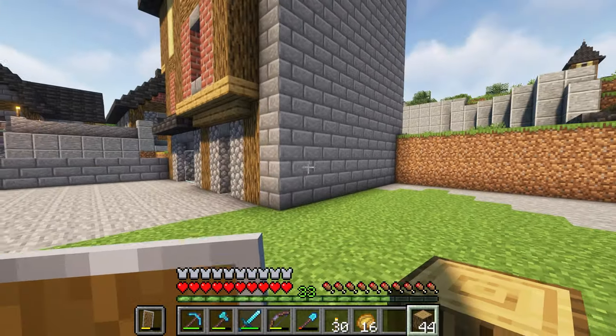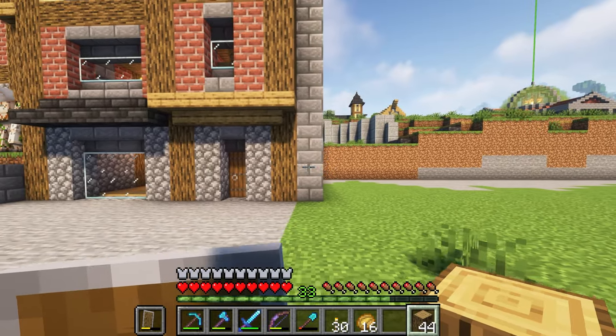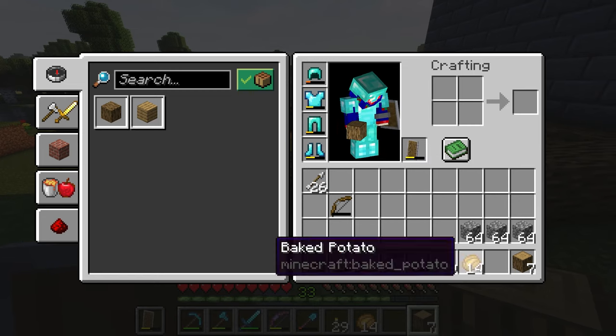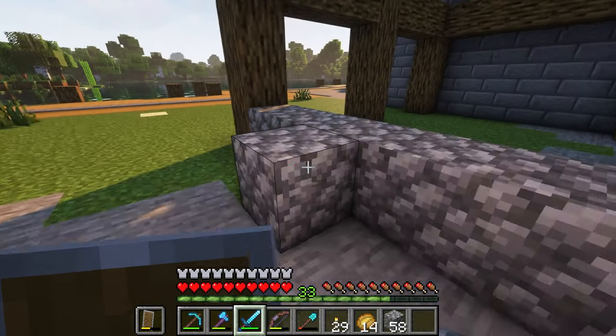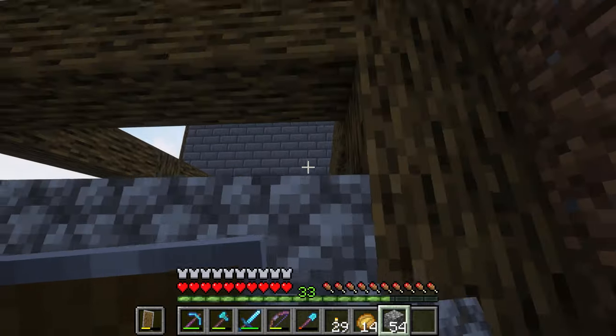First, obviously, we have to do the basement. So I'm going to go ahead and lay out the footprint of this building. This one is going to be a smaller townhouse because it's not going to be a store of any kind — it's actually just going to be a house, so it doesn't need to be that big.